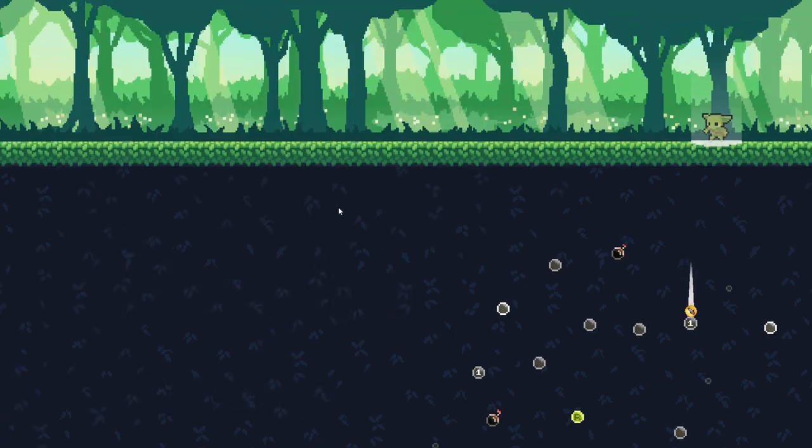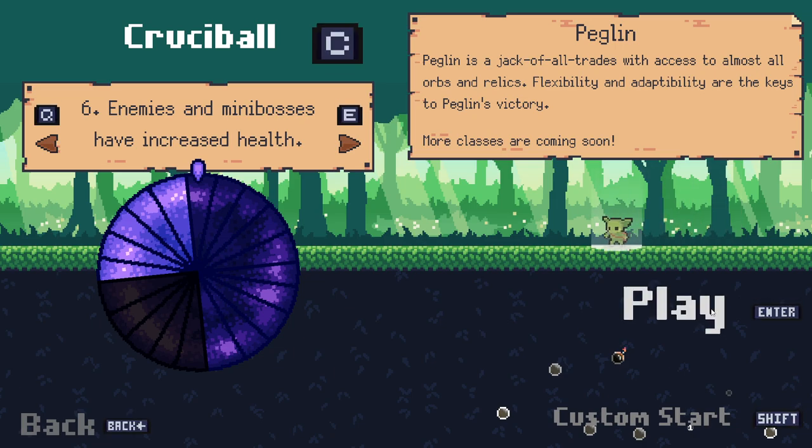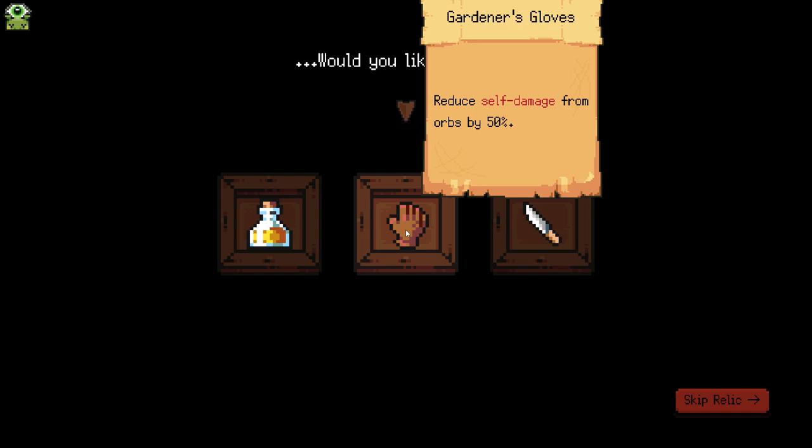Hello everybody and welcome back to some more Peglin. We are jumping in again, of course, carrying on the Crucible. Enemies and mini-bosses have increased health - this sounds like it's going to be brutal, but we'll give this a go.